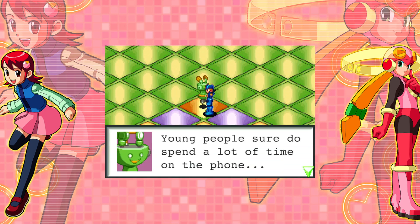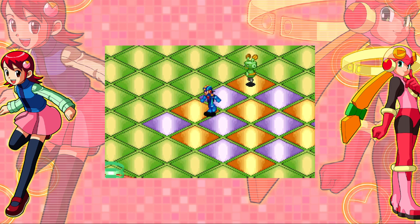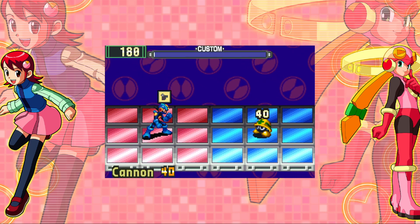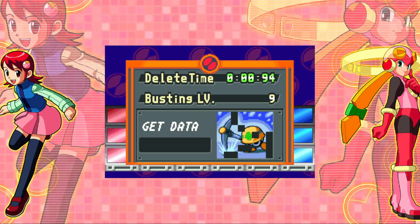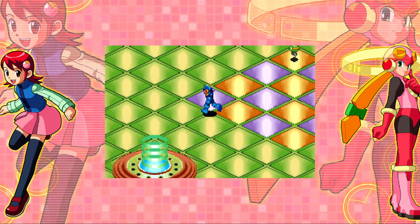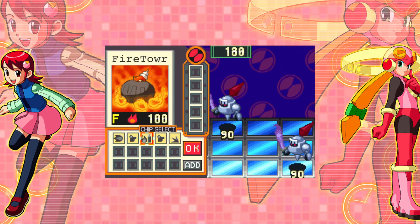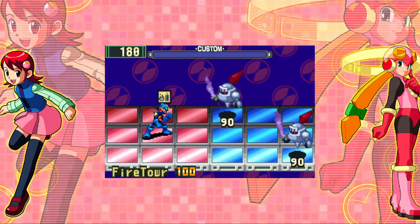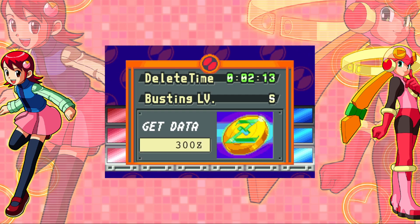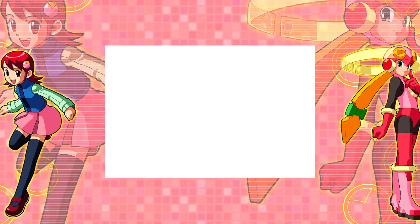Young people sure do spend a lot of time on the phone — I guess there are some things you can't say in person. Two more fights. Let's see if — well, okay, that is something different. Two more fights. I wasn't sure if that was going to work. Oh come on — I wanted a super cool special chip for getting an S rank on two sword enemies. Oh well, money is good too.